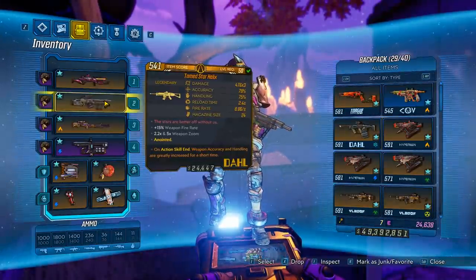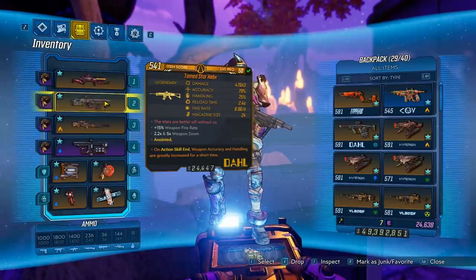This weapon is awesome. To get it, you want to farm the black, red, or yellow Power Trooper over at the Atlas HQ. Let's head over and get the drop.